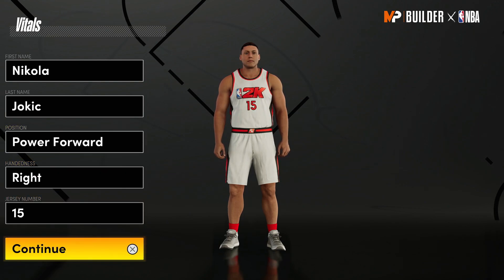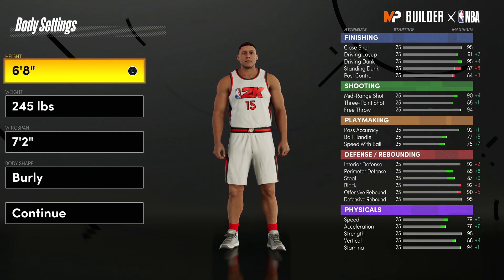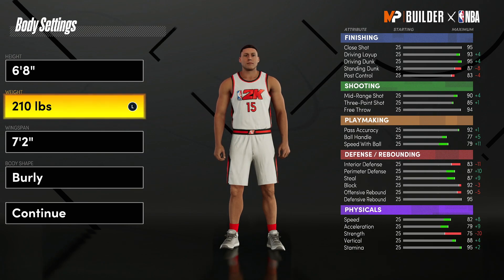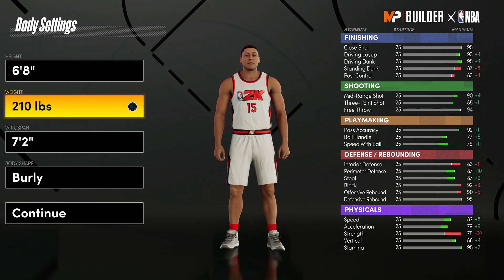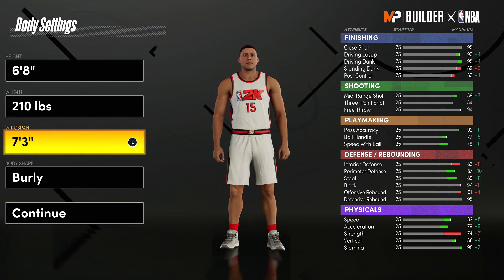This build is absolutely crazy. It is a power forward 6'8". This isn't exactly a Nikola Jokic build — I know he's on the thumbnail — but it's basically a playmaking center that can shoot and play a little bit of defense. It's quick. Obviously Jokic isn't quick, but it's a playmaking power forward, so that's kind of what I was going for.